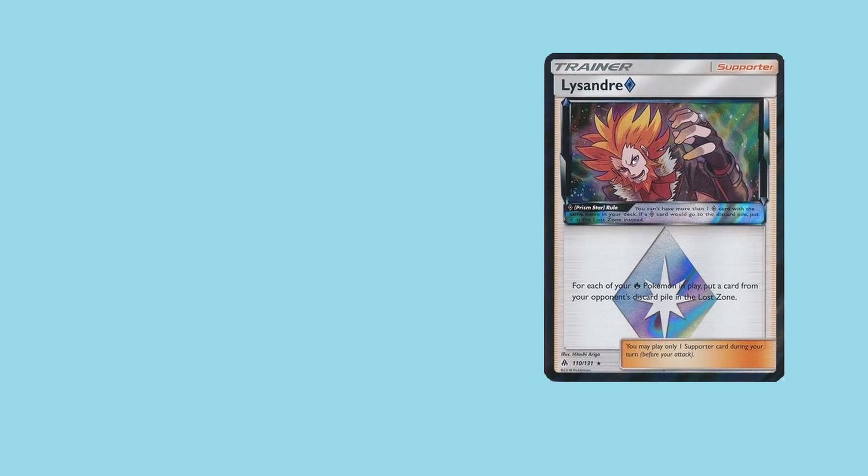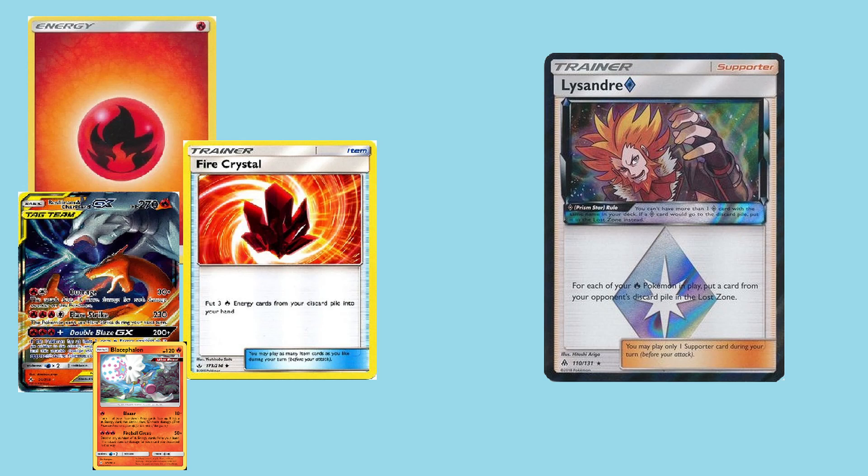Lysandre reads: for each of your fire type Pokemon in play, put a card from your opponent's discard pile into their lost zone. Basically every single circumstance this card can be played in, it can be pretty devastating and will easily affect the game's outcome. Especially with fire type decks in the meta that utilize a decent amount of fire type Pokemon in play on the bench, such as Reshizard, Blacephalon, and Baby Blacephalon, this card can be an easy one-of addition to allow for hyper-aggression in either late game or early game, giving it a lot of versatility and use.